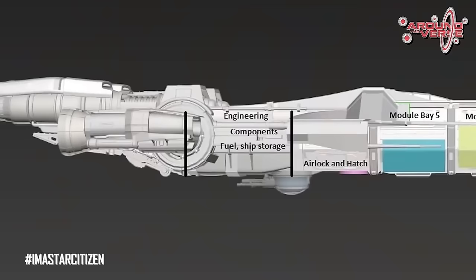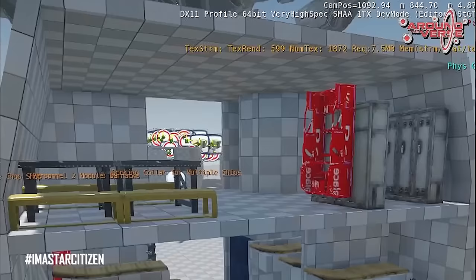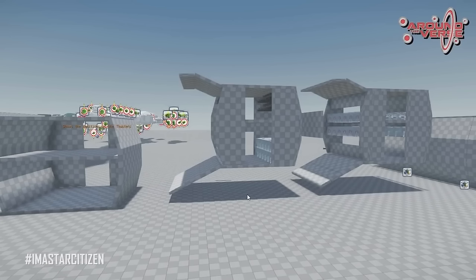The front module is a little bit unique compared to the other ones. It'll have a turret on it, has larger main weapons facing forward, and it has a door that becomes a ramp. It also has larger thrusters, and if you think about it, it makes a lot of sense — because of the linear nature of the ship, that's where you're gonna need most of your push to make the ship turn around. It looks like each module is gonna be a two-story design, which is really good if you were to consider the cargo.